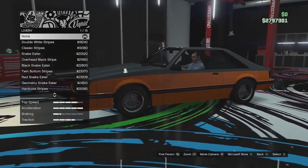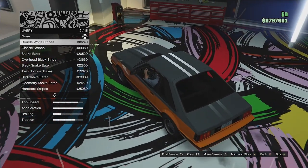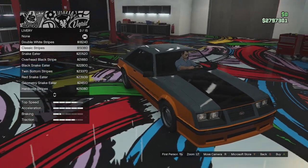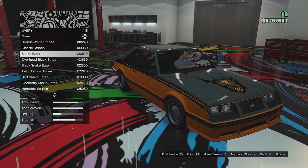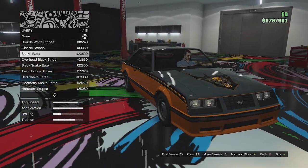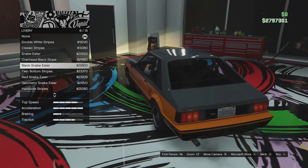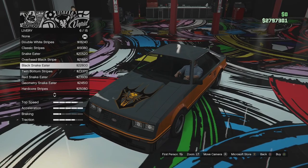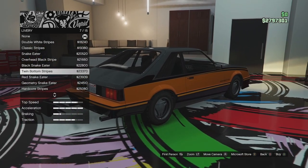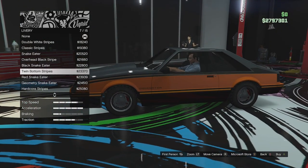Livery options are different from the police version since those had police liveries. We've got the two white stripes, classic stripes with a stripe up the side and a thick stripe up the bonnet, Snake Eater which is a reference to the cobra pack you could get on these, and the overhead black stripe which goes over the bonnet and trunk.